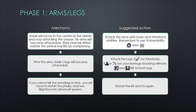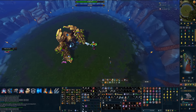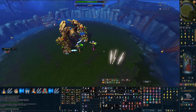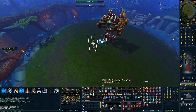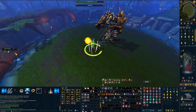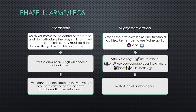After the blight bomb, Solak goes into Arms and Legs. Solak moves to the center of the arena and stops attacking. His arms become attackable and must be killed before the yellow bar fills up. Attack arms with basic and threshold abilities, use vulnerability, and turn overhead prayers to soul split. It's also a good idea to call your steel titan as it can sometimes get stuck. Once arms go down, attack the legs. Meleers use thresholds and basics; mages and rangers use their damage-boosting ultimate. Fully charged detonate, hurricane, and dragon breath can hit both legs if positioned correctly. If you cannot kill arms and legs in time, you'll take a bunch of damage and two Blightbound Lashers will spawn — there's a very high chance of death and you're likely to have to restart.